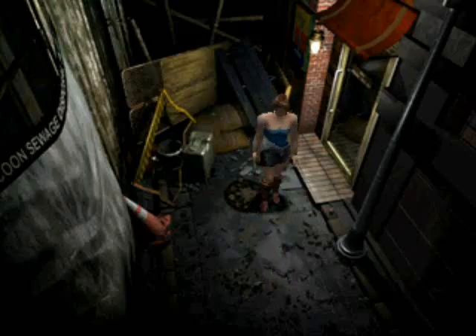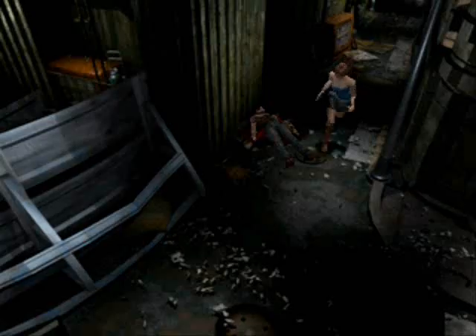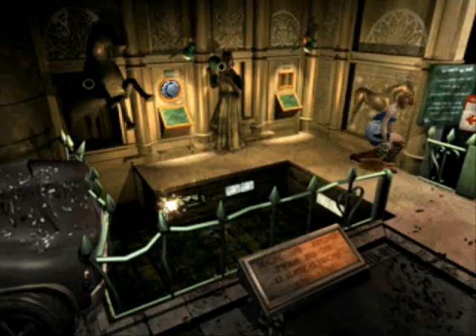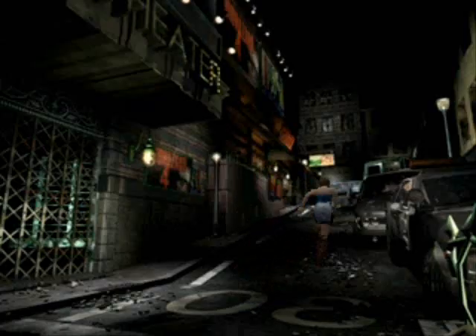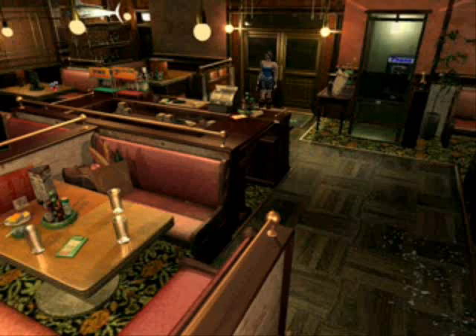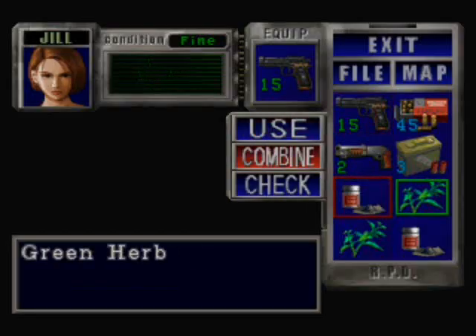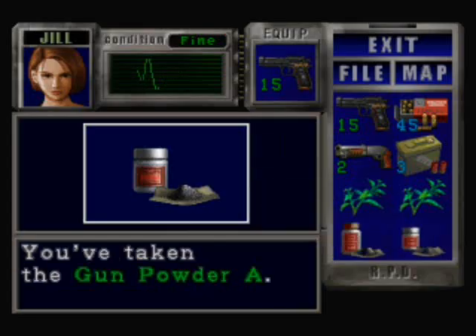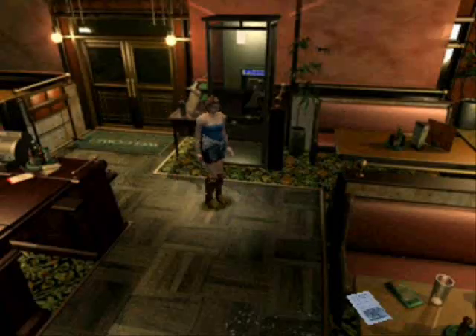Okay, that scared me a little bit. So this is — I think — the restaurant, I'm not sure. We found some green herbs, which is very nice; I'm gonna take both of them. And there's a puzzle which we will solve a little bit later, not yet. Over here there's gunpowder A — I'm gonna pick it up and combine it. You shouldn't combine gunpowder unless you really need to.